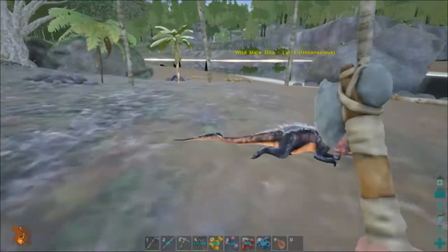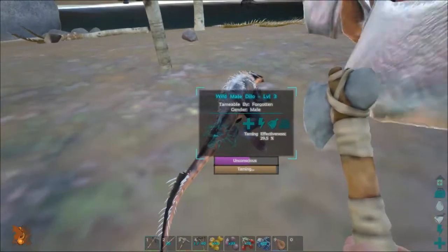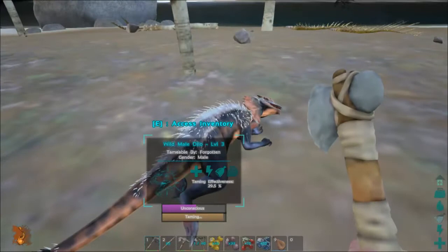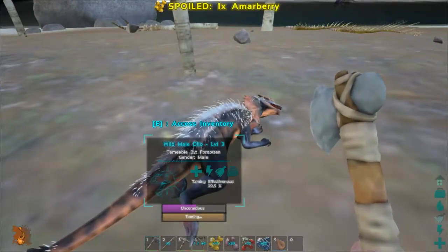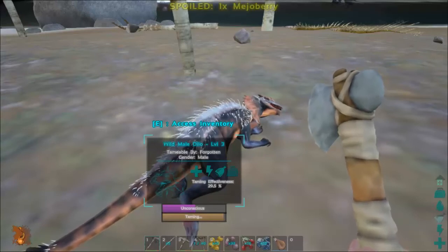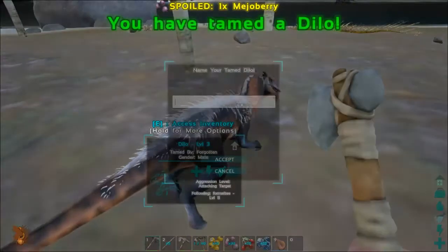So again, I'm remote using item on the narco berries to make his unconscious bar go up. Because if it's under half, there is a slimmer chance that he will wake up. His taming bar is almost there — I'm waiting for him. And here we go.